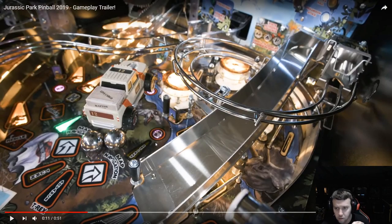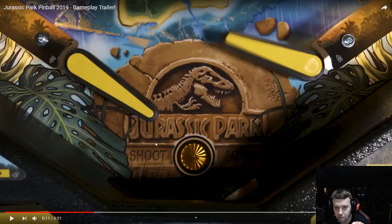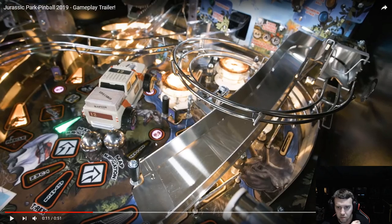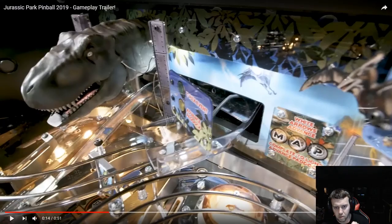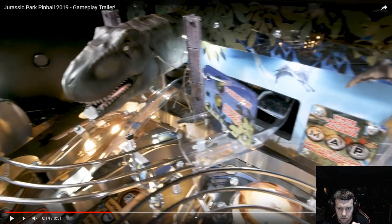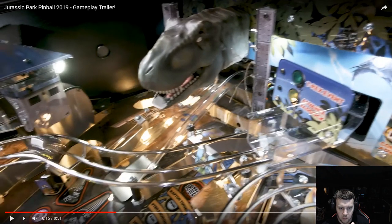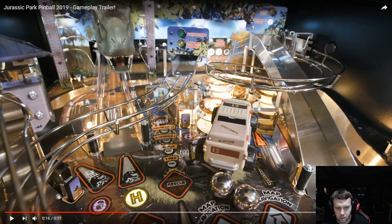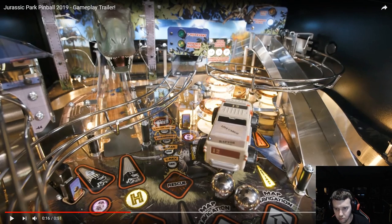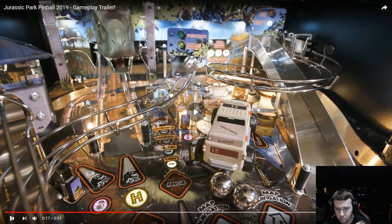Your right ramp feeds directly into a turnaround loop wire form and right back to your right flipper — so it's an immediate, quick turnaround. Real nice and smooth. Your left ramp goes behind the T-Rex's head and feeds into the wire form and back to your left flipper. Here's a multiple shot where one goes up your left ramp to feed the wire form, and one going into the pops, which are located in the upper right of the playfield, and that's going to bounce around and do its thing.